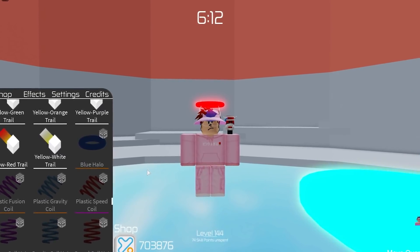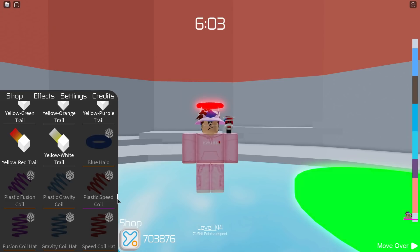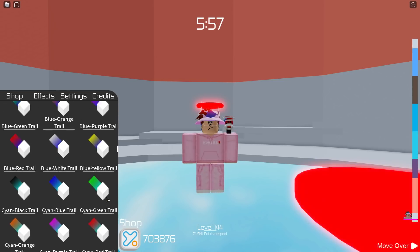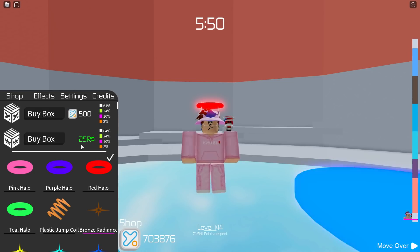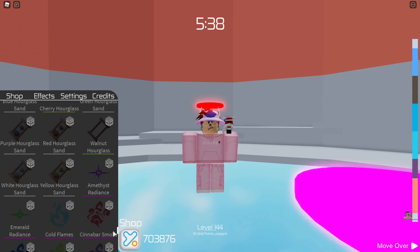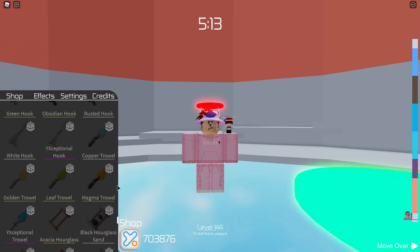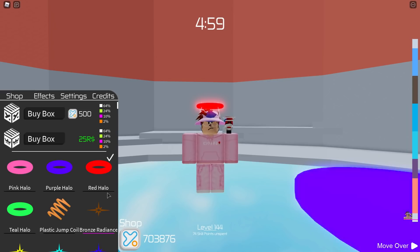If you guys didn't know, the blue halo used to be in this game a few months back and I actually had it at one point. They've gone ahead and stuck it in the shop and you can get it from a crate now, but the only problem is that one crate is 25 robux. I may go on a little shopping spree because I really want this blue halo, and there's also this radiance called the amethyst radiance that looks super sick. I was hoping you could get them in the regular box without paying robux, but we might just have to.